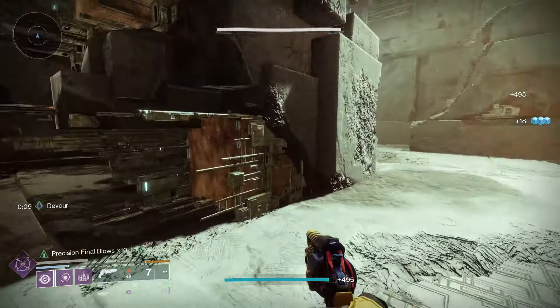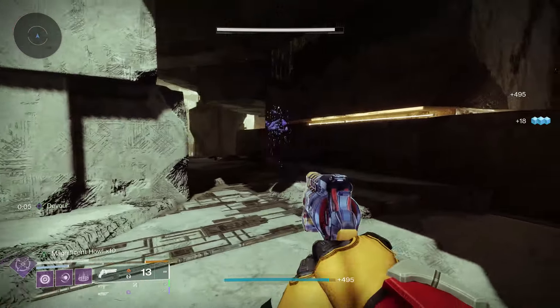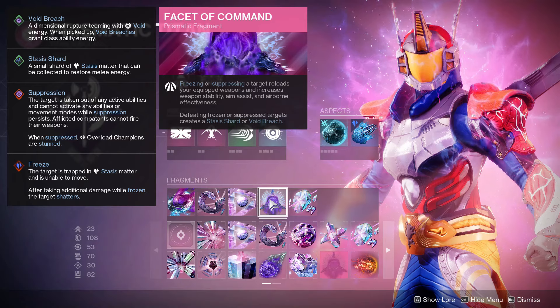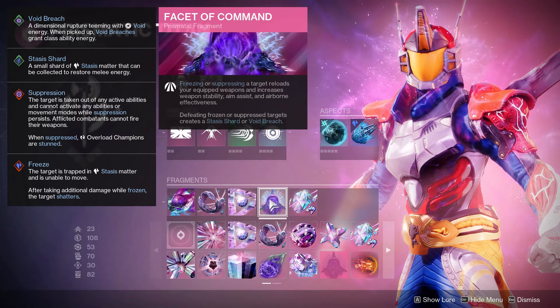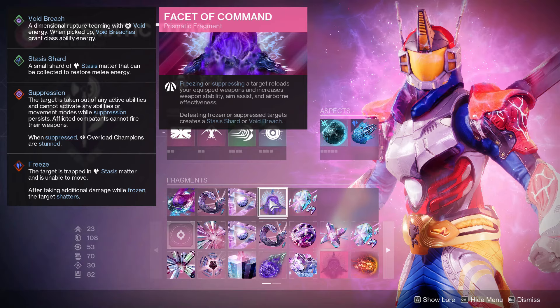DPS rotations can go crazy with it. You can maybe abuse it with something like a Cold Comfort. But the big thing is you can full dump any gun abusing this with Bleak Watchers, Dust Field, Glacial Grenade, Cold Snaps, Osmeomancy on Warlock. It's an insane fragment — try it out.